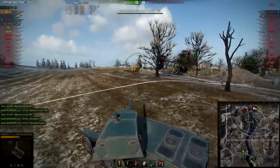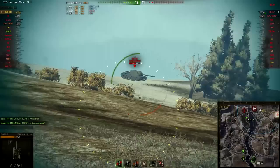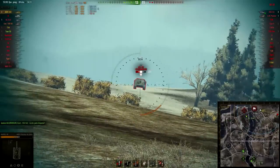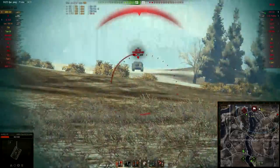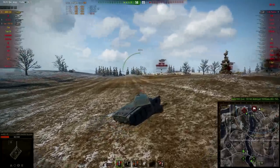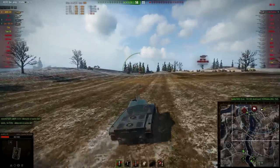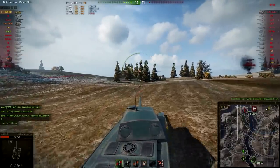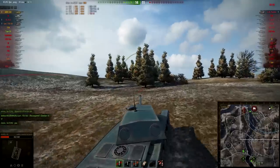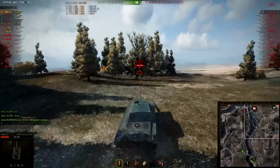40 seconds left. There is the ISU! Put one shot into him, try to avoid his shot. He was shooting HE and hit the tracks. That could have so easily been his death there — if the ISU had not hit his tracks, it would have been his death for certain. But now, 7 seconds, 6 seconds, 5 seconds — and the RT has to be in this corner. Will he kill the RT before the time runs out? No. He won't.